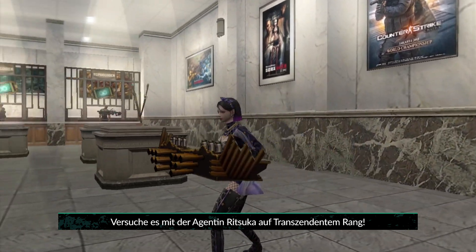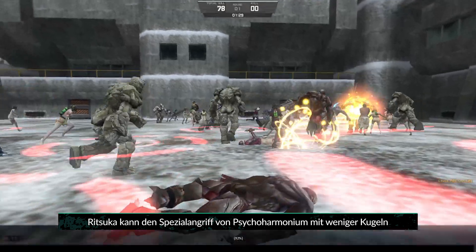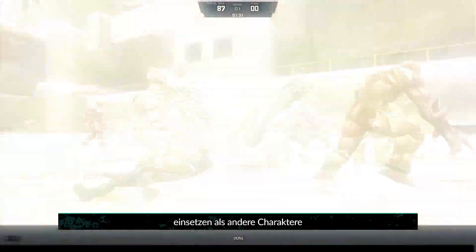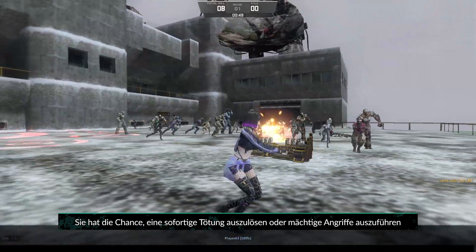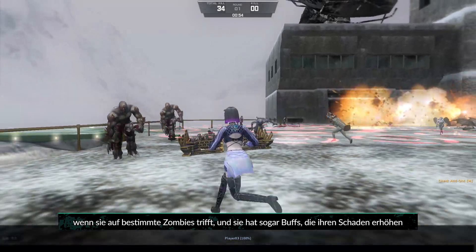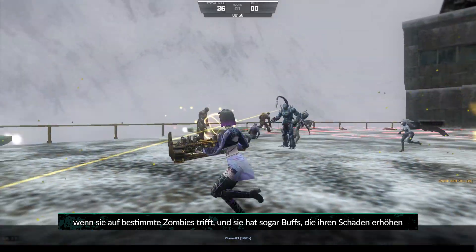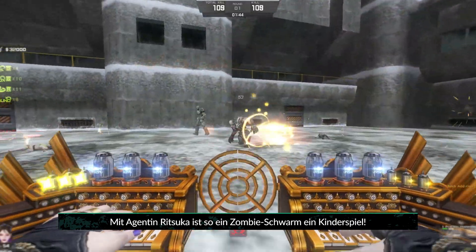Looking to get the most out of the Psychic Harmonium? Pair it with the transcendence rank class Agent Ritsuka. Ritsuka can use the Psychic Harmonium's special attack with fewer bullets than other characters. She has a chance to trigger an instant kill or perform powerful attacks when encountering certain zombies, and even has buffs that increase her damage. With Agent Ritsuka, a swarm of zombies is a piece of cake.